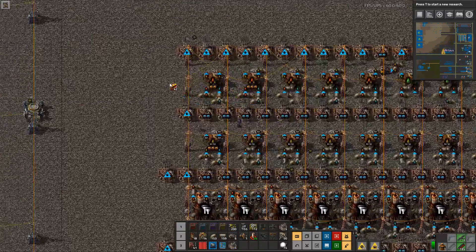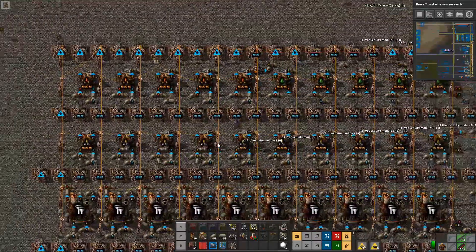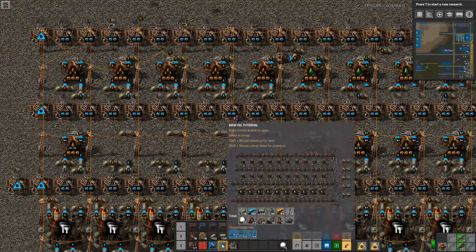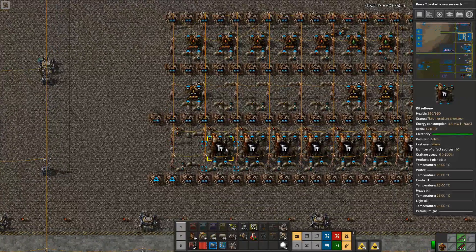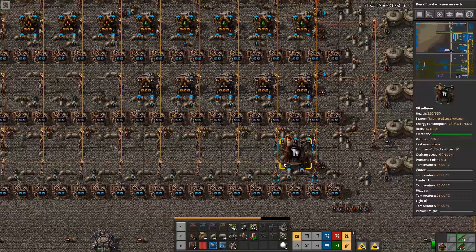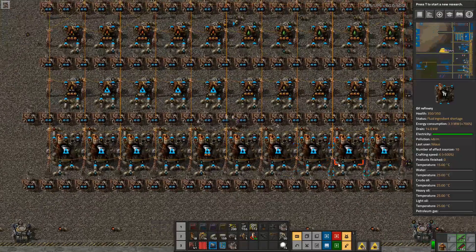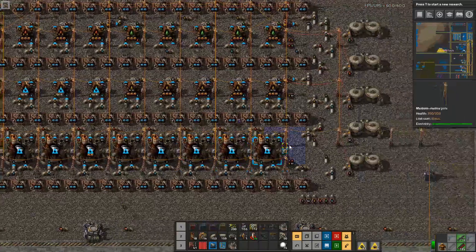You have to replace the machines manually so they receive their modules, because the whole point of this late-game setup is modules. Once replaced, modules will be flown in and added automatically by robots.